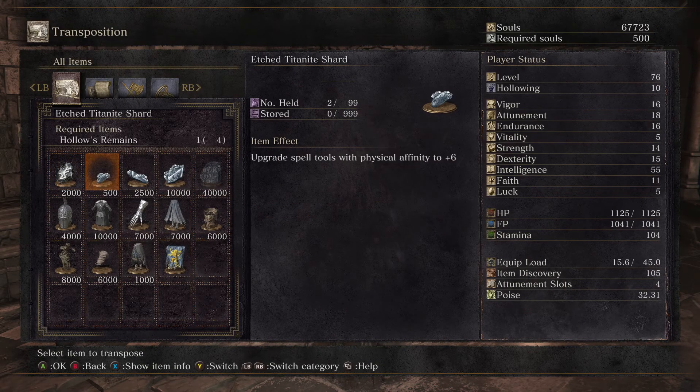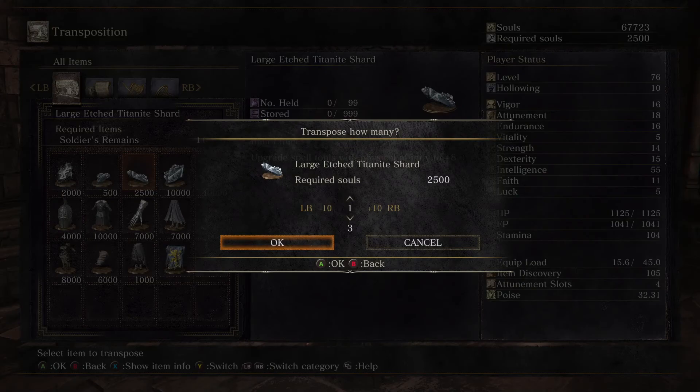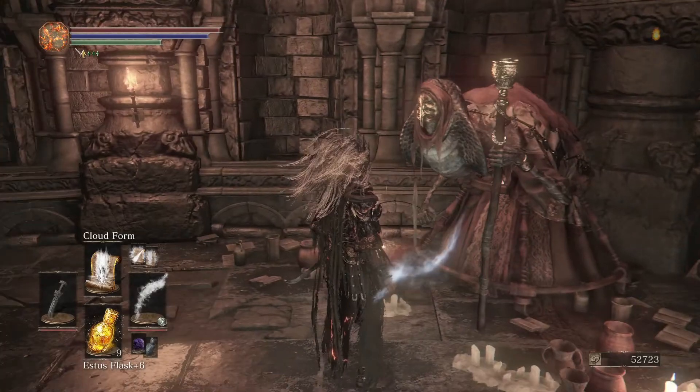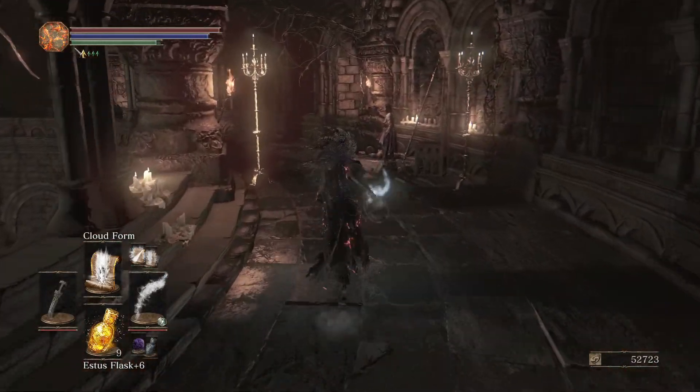When do we get another book for our person? I want another book for you - what other books do we have? We have Cryomancy and the Grave Warden's Ashes. We need two large Titanite shards and one chunk. Hopefully one chunk is enough to get to plus nine - if not, that's just how it goes. We'll use it at some point.